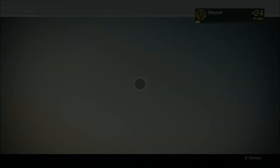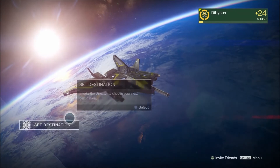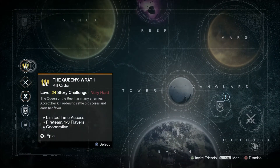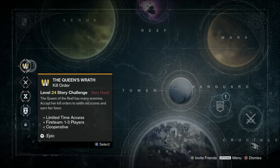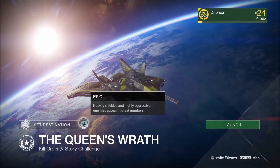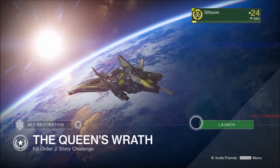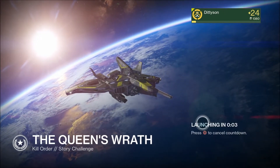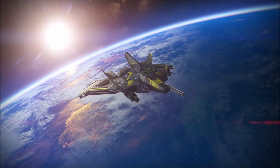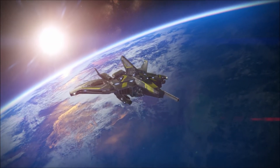So once you get a bounty or a mission ticket — once you get a Queen's Order — you go into orbit and then go to set destination, and this will pop up right here: the Queen's Wrath Kill Order. I now have four available. What this does is heavily shielded and highly aggressive enemies appear in great numbers.